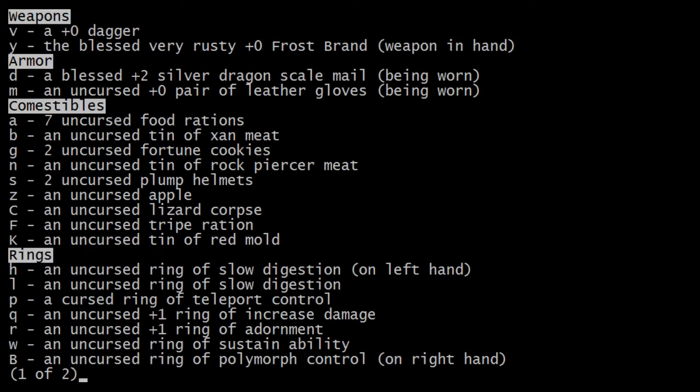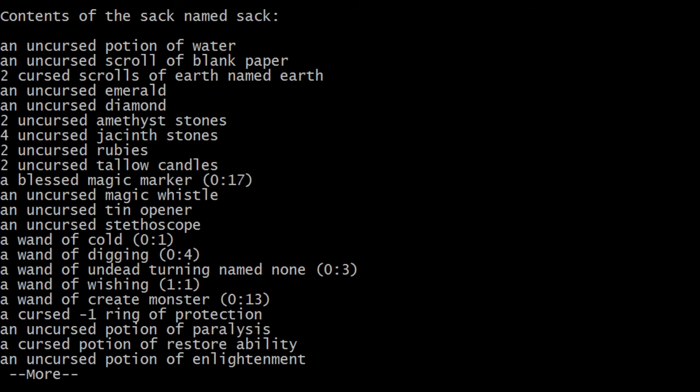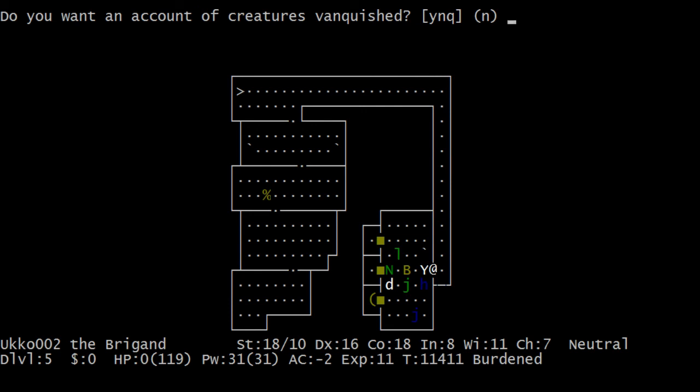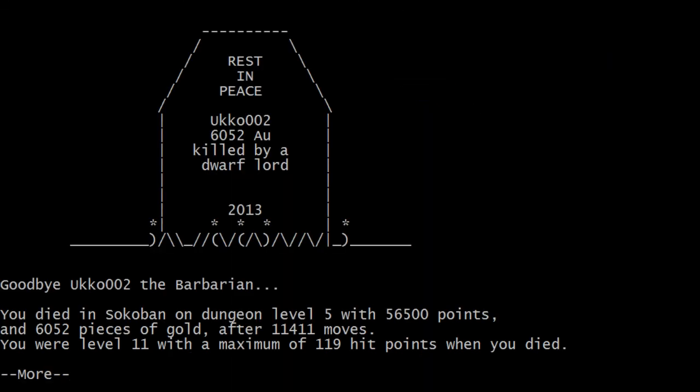Let's see what I had — do I have anything interesting in here. Plus one increased damage. Had a ring of free action. I think most of this stuff was identified anyway — nothing super interesting. There was lots of more attributes on this run than there was on the previous one — lots of resistances, some controls, was also lucky. And I am dead. Killed by a dwarf lord. I used four wishes and still died in the goddamn treasure zoo here. This was Ukko — I'll see you next time with a new character.